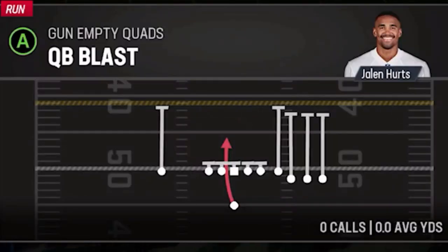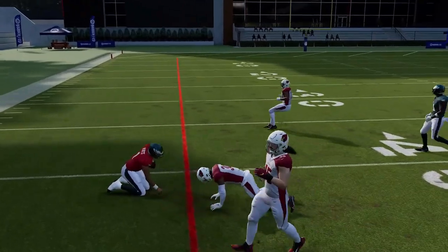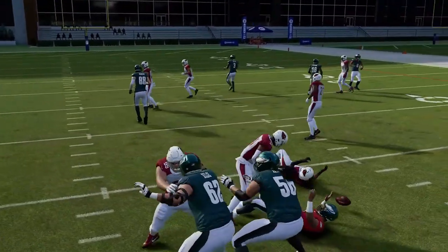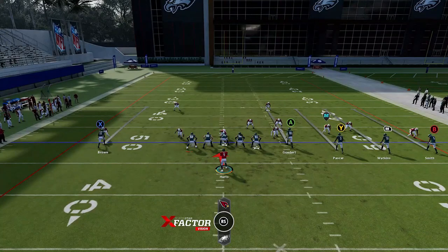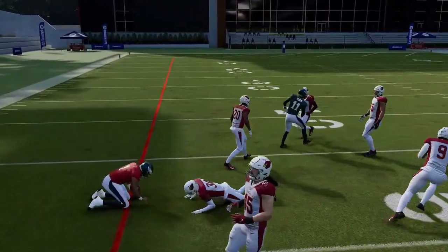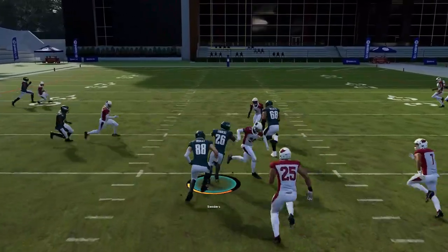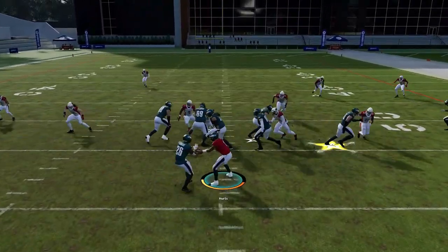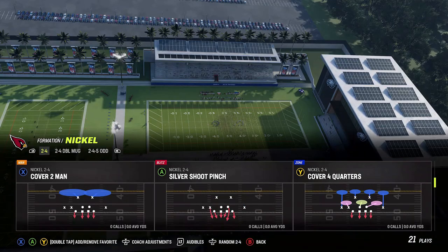Next up we have the QB Blast. If your opponent's going too pass heavy, you always have a run play. It's a blast, not a draw — there's no delay, so you're running with the quarterback right away. If you have a fast quarterback you can have a good carry and maintain the fact that they have to pay attention to your running threat. You can flip the play too, so whatever side doesn't have a defender in the gap, you can address and attack that. Next up we have the Counter Y inside the formation — a good counter run if your opponent is shifting in one direction too much.